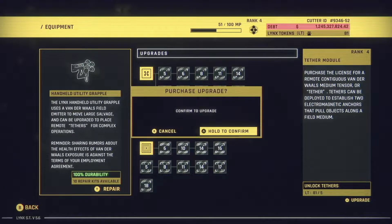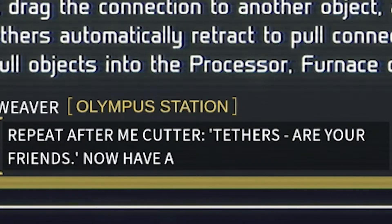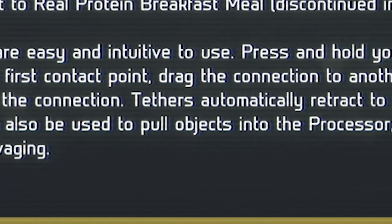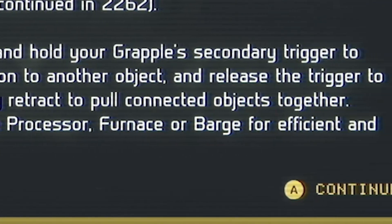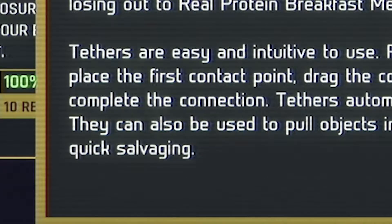Tethers. And confirm. Repeat after me, Cutter: tethers are your friends. Tethers are your friends. Tethers are easy and intuitive to use. Press and hold your grapple secondary trigger to place the first contact point, drag the connection to another object, and release the trigger to complete the connection.